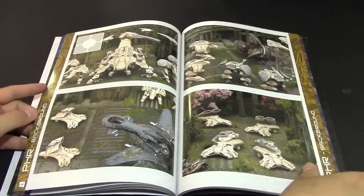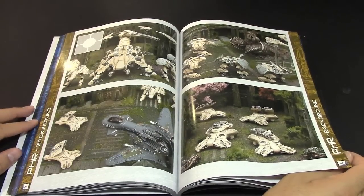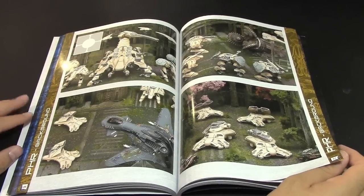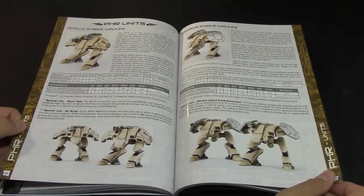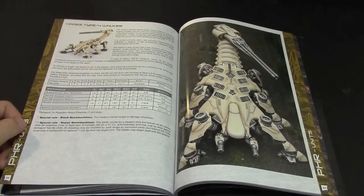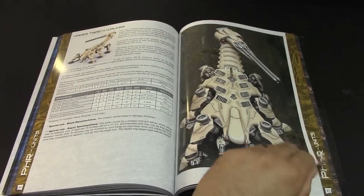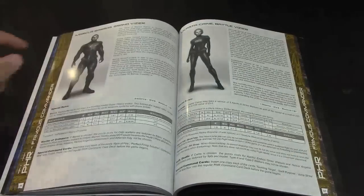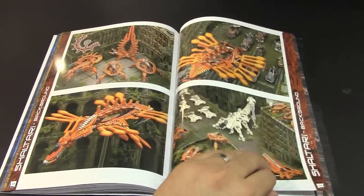PHR — Post Human Republic — has some new stuff, and these models are really awesome especially for the scale and detail. Ridiculous quality; if you haven't seen them before I really do recommend checking them out purely on aesthetics. New PHR units include the Apollo Striker, the Eros Strike Walker, the Hades Type-4 Walker, and the Scorpion tank — which has eight damage points. Most things in the game run two or three, and infantry is one, so that gives you a sense of scale. Also new: Mercury Scout Drone Squad, Angelos jet skimmer, Helios jet skimmer, and two heroes: Marcus Barros and another whose name I won't butcher.